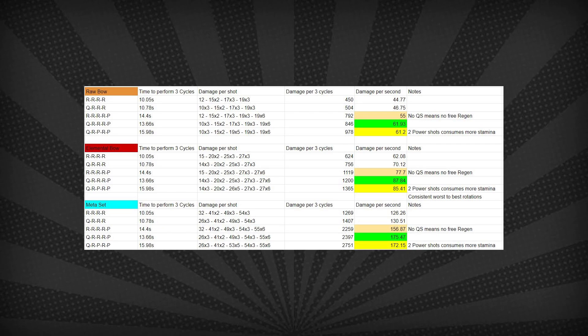Now our bread and butter cycle — Quick Shot, Rapid, Power, Rapid Power — was clocking in at 15.98 seconds for 3 cycles. Raw bow is 61.2 DPS, elemental is 85.4, and full meta is 172.2.